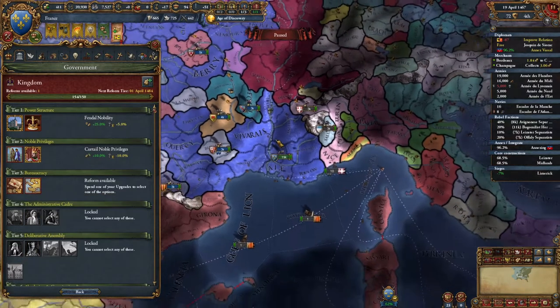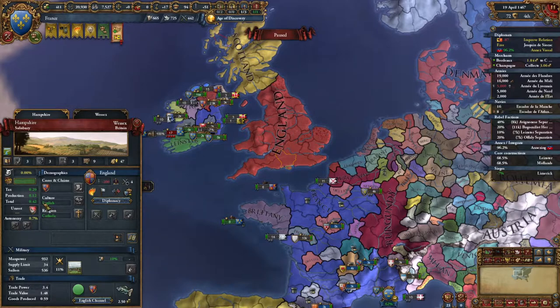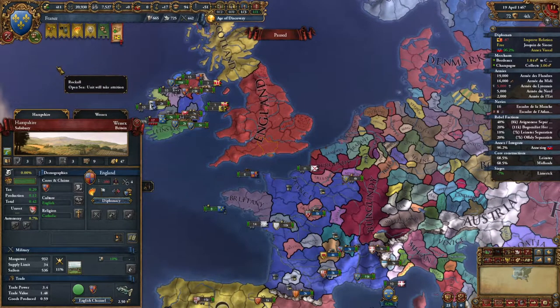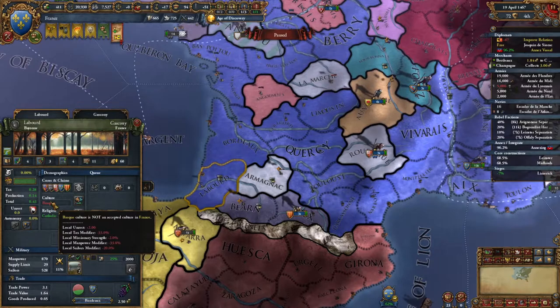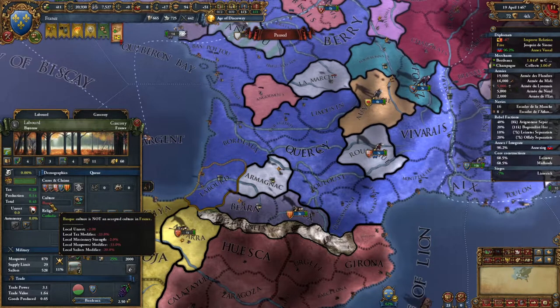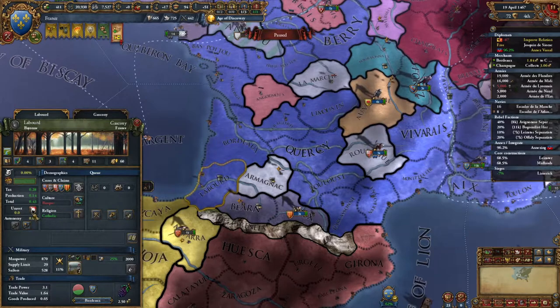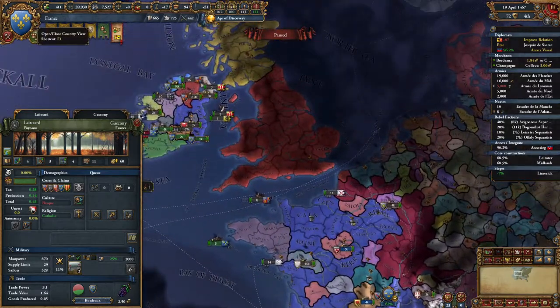Or we can get extra max promoted cultures. If we took over all of England, the English are not French — so clearly English culture would not be accepted, and these people would be just grumpy. This causes some penalties to the provinces — there's a local tax modifier minus 33%, local manpower modifier minus 33%, local sailor modifier minus 20%. So it's not the end of the world, but we do get less from these provinces. It's like there's a permanent 33% autonomy because it's not an accepted culture.